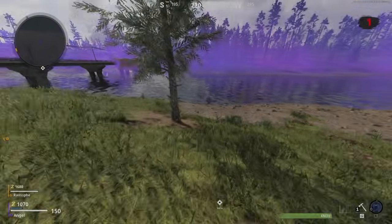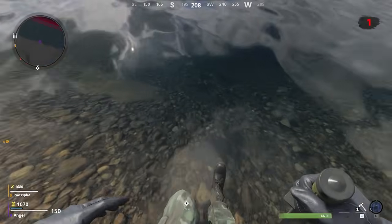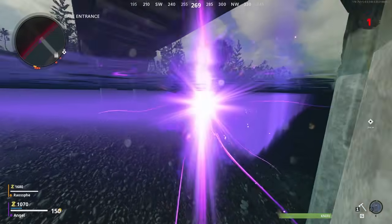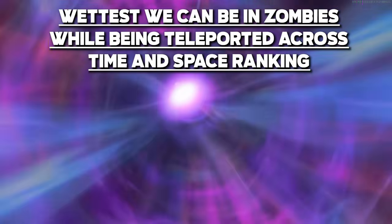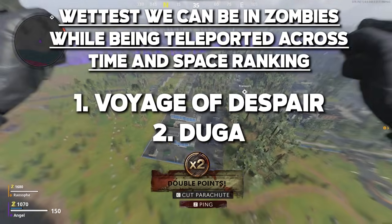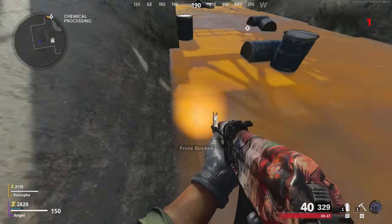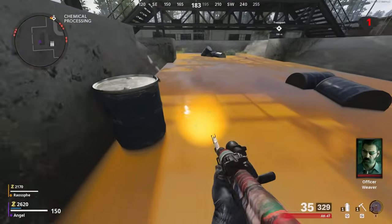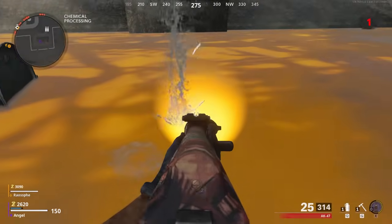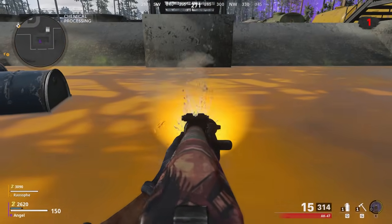On the Outbreak map Duga, there is a river that allows a player to fully submerge themselves in water. This phase wall tear can be swum into, officially making this map the runner-up for the wettest you can be in zombies while being teleported across time and space. There's also this pool of chemicals — it's hard to tell what it is, but shooting into it makes a splash like water, so it's safe to say I would definitely dive into it.